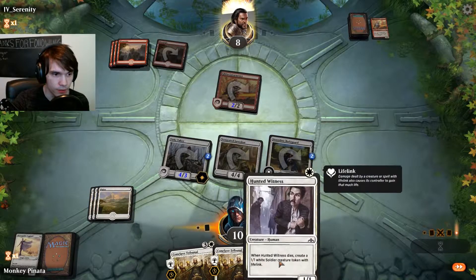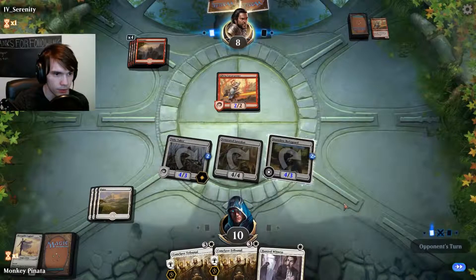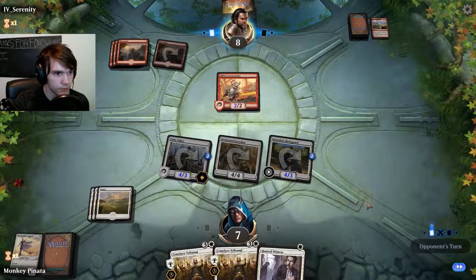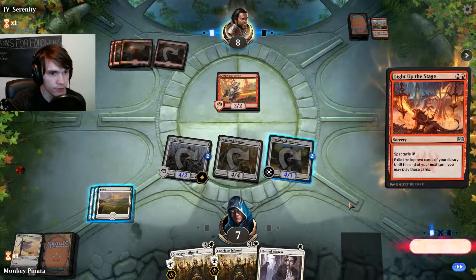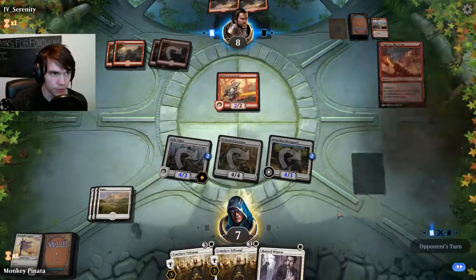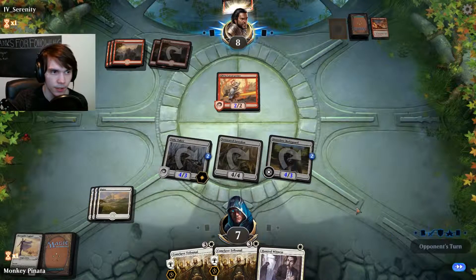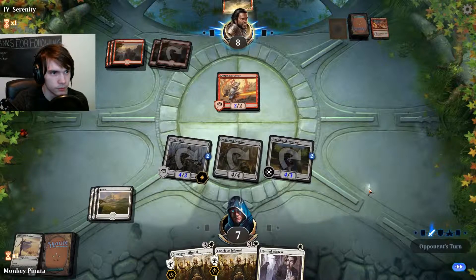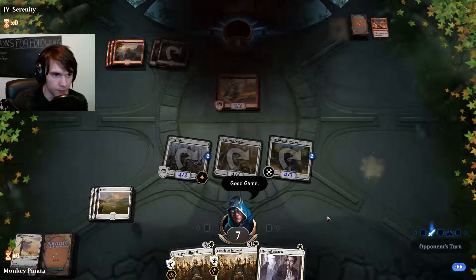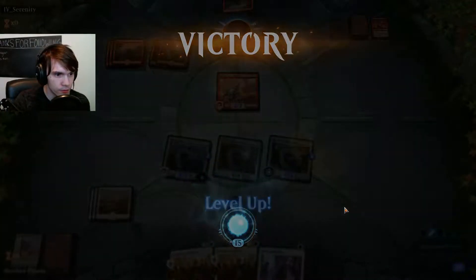He's down to eight now. I forgot to play this — I could have blocked the damage. Three to my face, so I'm at five. Can he deal five damage? I don't think it's physically possible. And he drew two mountains, so I think we got the game. Pretty sure we got the game — awesome. Game one goes to us.